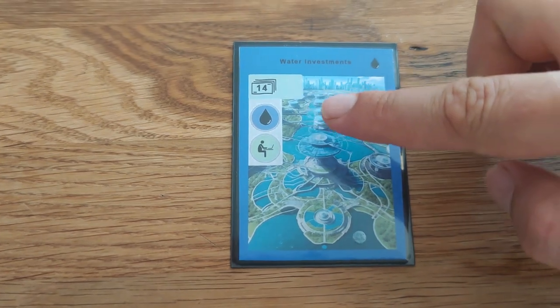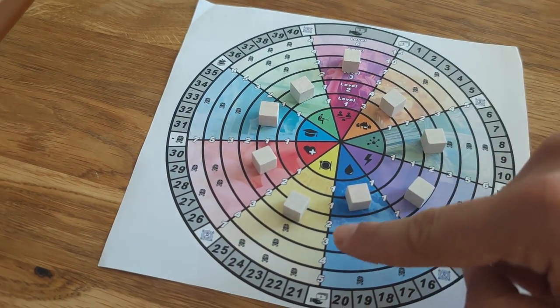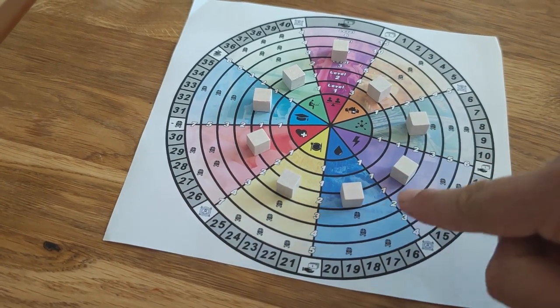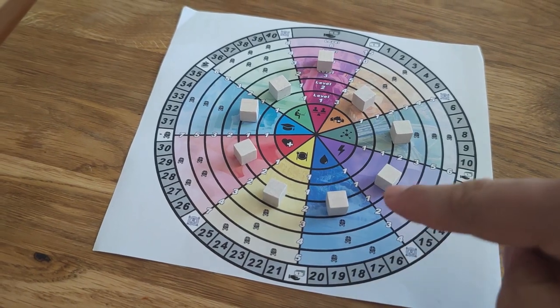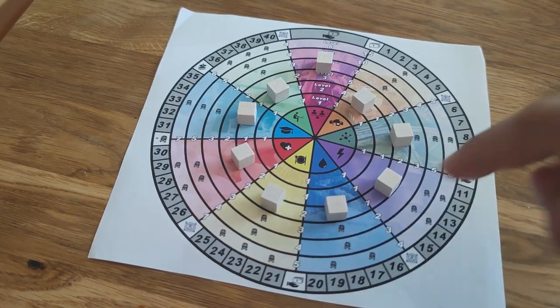Each icon of a category increases the corresponding need category on the player board. If an adjacent category is higher than the increased one, the player receives a bonus. When a need is increased and an adjacent need is higher, the player gains a resource type shown outside the circle between the adjacent categories, with the amount determined by the fulfillment level to which the need was increased.